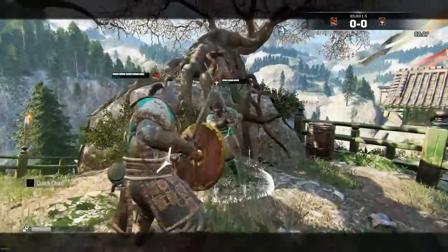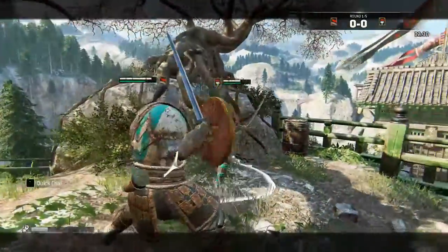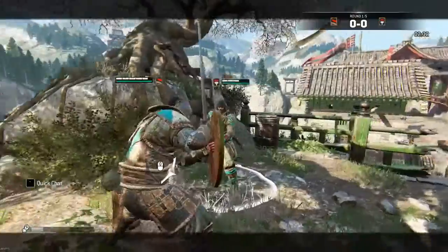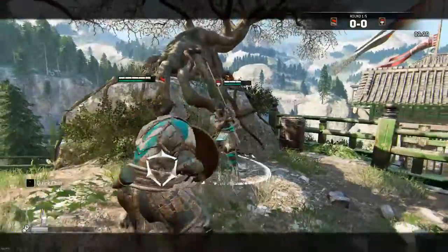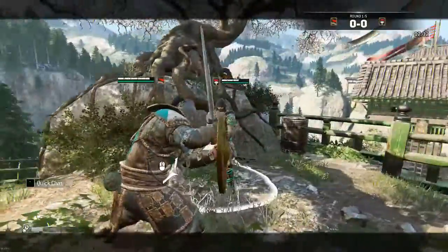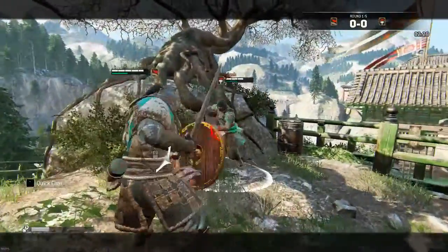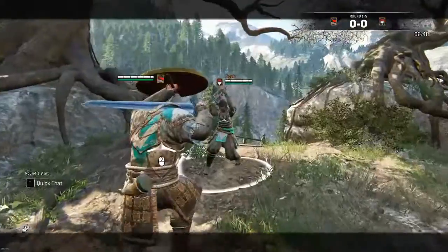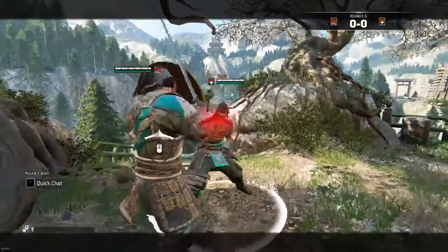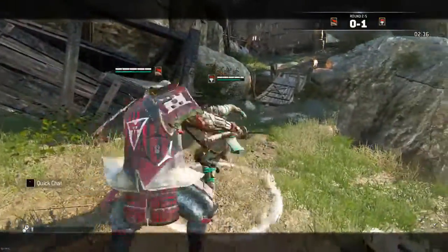The next thing is the all-directional block, which you can do with most characters or heroes that wield a shield. This can be extremely useful when fighting against assassins, though it does take up quite a bit of your stamina. Also, with most shielded characters, if you block a light attack it throws your opponent off-balance, in which case you can get a guard break right after.